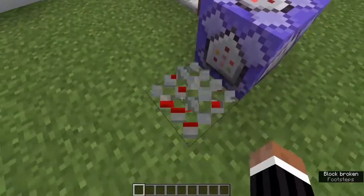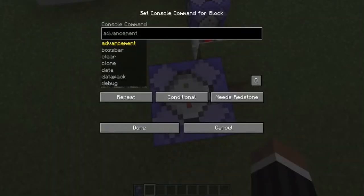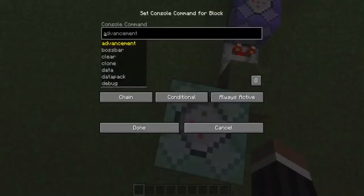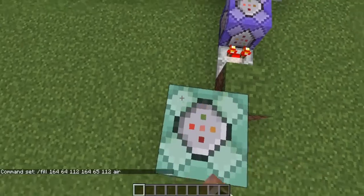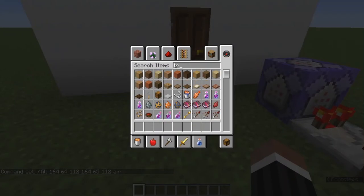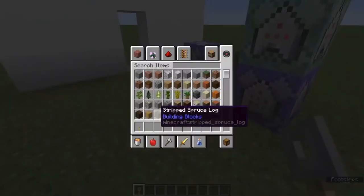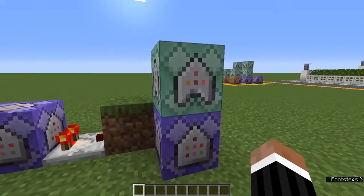Now that we have that, let's add in our other command blocks. This is where my planning for what this door is going to be like comes into play. We're going to add in a chain command block. We're going to do tripwire hook — as you can see, the door disappears. Now we obviously need a function to determine if the player doesn't have a key, so the door will stay closed. This is where my planning comes into play.